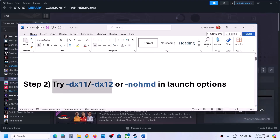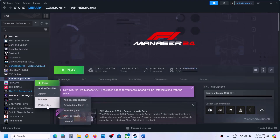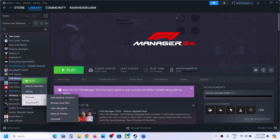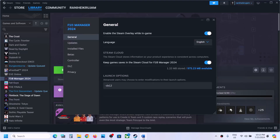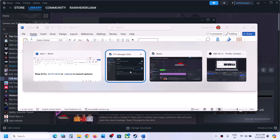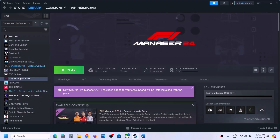The next step is to try DX11 or DX12 in the launch option. Make a right click on the game and select Properties. In the launch option, type in -DX11 and then launch the game and check. If that does not work, go to Properties and type in -DX12. If still not working, go to Properties and type in -NOHMD in the launch option, then launch the game and check.